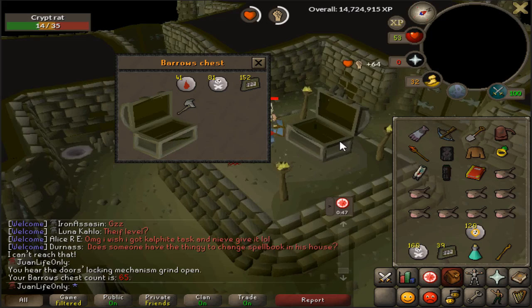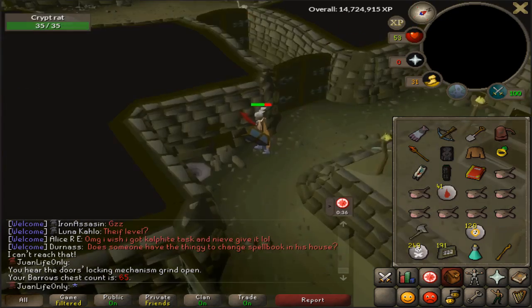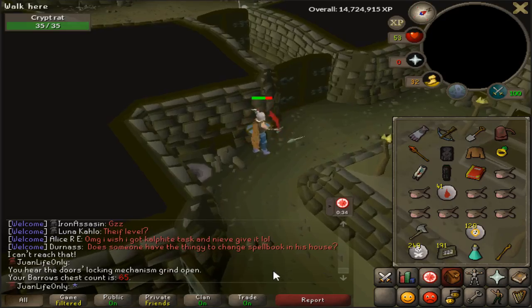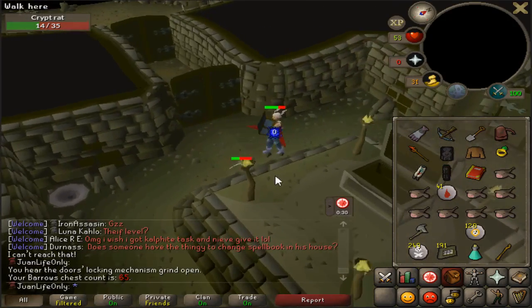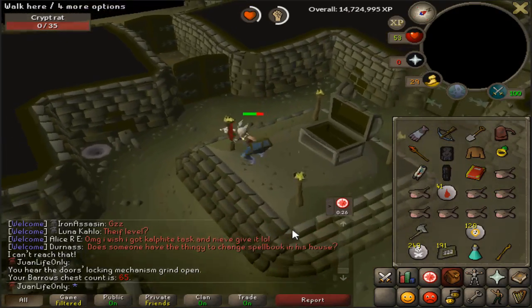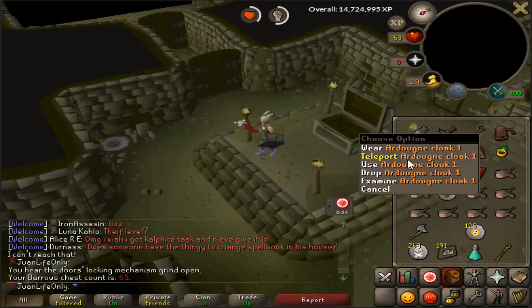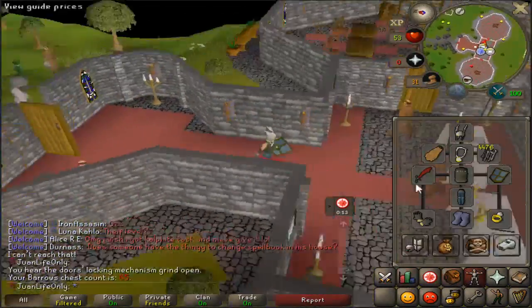Last chest of the night - oh my god, that's crazy! Wait a minute, seven Barrows items guys! Holy shit, I'm getting an item every like nine or so chests at the moment. Obviously I can't keep this up for long - I'm probably gonna start getting some dry streaks. I'm still looking for the tank legs and helmet so we'll be doing Barrows frequently until then.